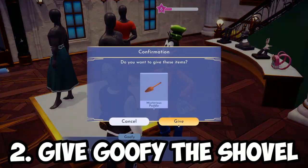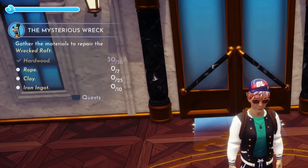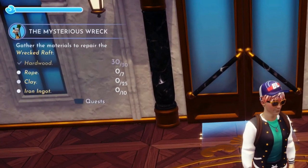Head over to Goofy and give him the shovel and he will then ask you to craft a repair kit to fix the raft. You'll need a few ingredients for the repair kit which includes hardwood, rope, clay and iron ingots.